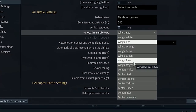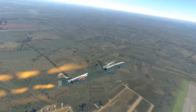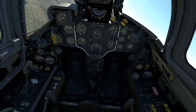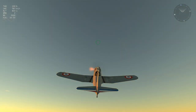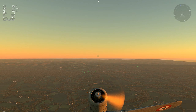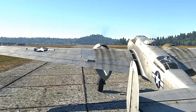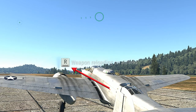Aerobatics smoke type: here you can choose the smoke color and where it appears when flying an aircraft. It is activated by pressing L by default and can be useful to signal your allies or attract enemies' attention in game modes without markers. Show pilot in cockpit controls whether you see the pilot's legs and arms while in cockpit view. Autopilot for gunner and bomb sight modes: when enabled the plane will switch to a horizontal position as soon as you switch to bomb or gunner view; if disabled the plane keeps climbing or descending based on its previous position. Automatic aircraft rearmament on the battlefield: when enabled the aircraft will start rearming as soon as ammunition is used; it is convenient to keep it enabled.